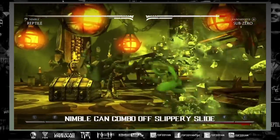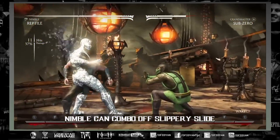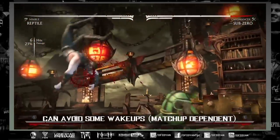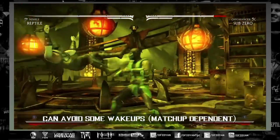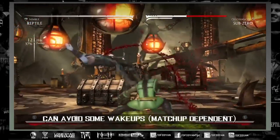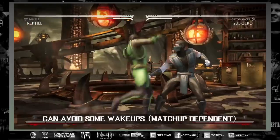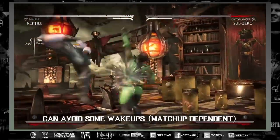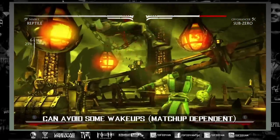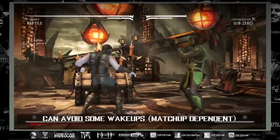On to some good news — you can combo off slippery slide in Nimble, but again it's very situational and you'd probably have to use multiple bars of meter. I want to talk about using meter after the claw to activate basilisk mode, because although it may be match-up dependent, you can find ways to avoid all of the opponent's wake-up options. For Sub-Zero for example, I slightly step forward, step back, and jump up and back — that will avoid everything he can do, namely the slide, which you can bait and easily punish.